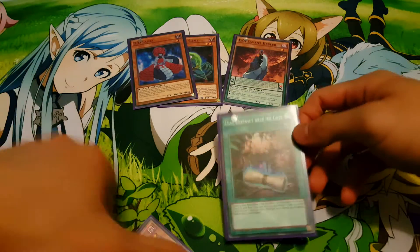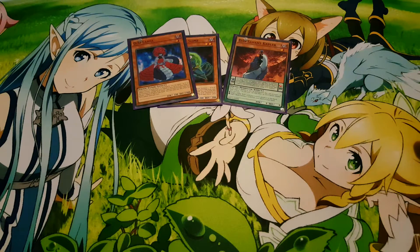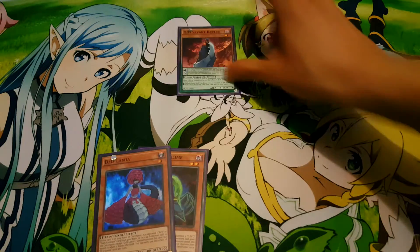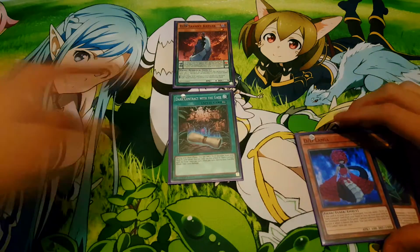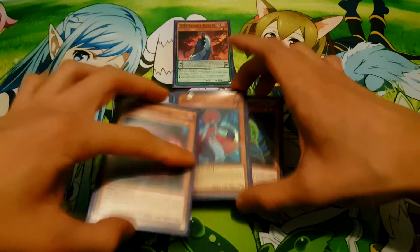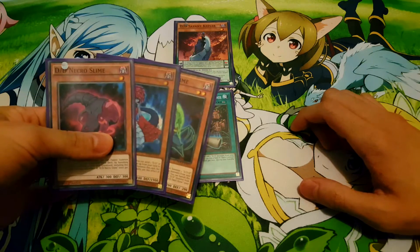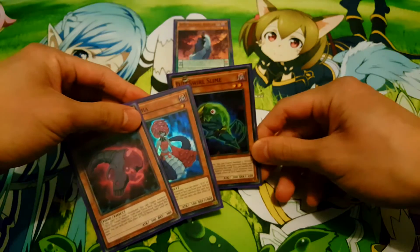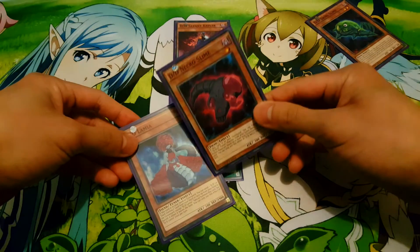These two are just in the deck, so we begin with these three cards — it's basically a three-card combo. From your hand, you're going to normal summon Kepler. Kepler will search out your Dark Contract with the Gate. You're going to activate it and search out the last piece — one of these three — and this is what you want in your hand. Now we're going to go off with Swirl Slime's effect, using it together with Necro Slime.